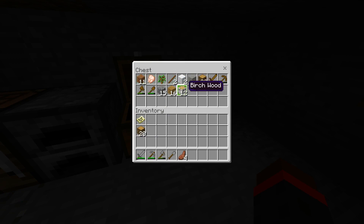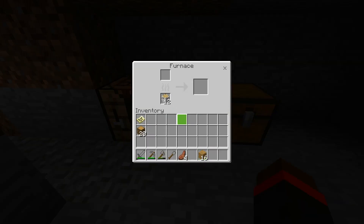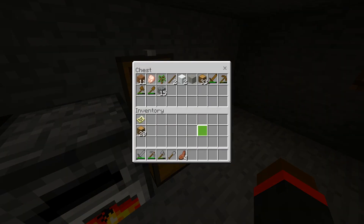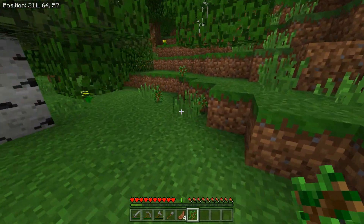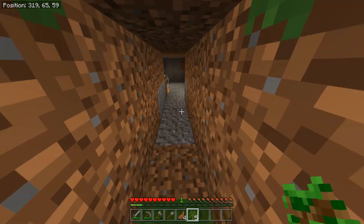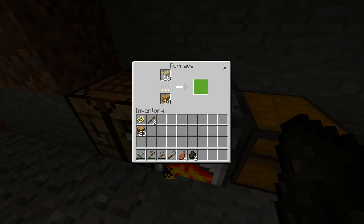What I want to do before anything else is make my own charcoal. Charcoal is basically cooked wood — it's kind of like coal but not exactly coal. What that's going to allow me to do is make torches. Torches are a very common form of light; light prevents mobs from spawning and makes it easier to see. I recommend placing lots of torches around where you're surviving. So now I have two pieces of charcoal.